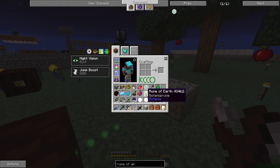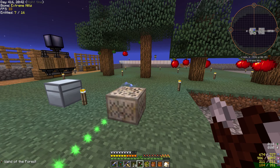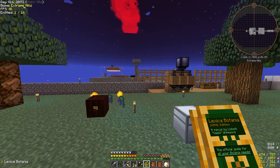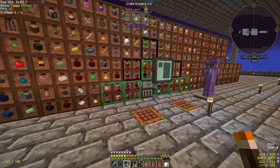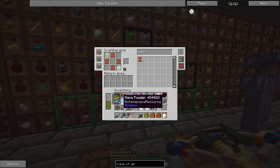Rune of Earth and Rune of Air. What else did we need for the Sojourner Sash? Just four pieces of leather and another mana steel. We get our first item in Botania — hopefully it hasn't been changed by this mod pack to be horrendously unfair. Maybe make it slower to walk places — that would be horrendous. We've got the Rune of Air, the Rune of Earth, and the mana steel — and we get Sojourner Sash.